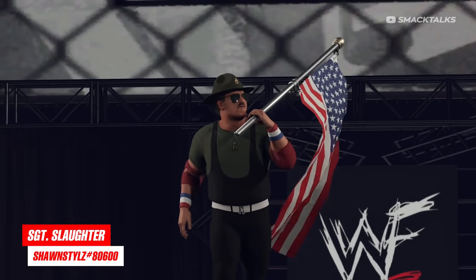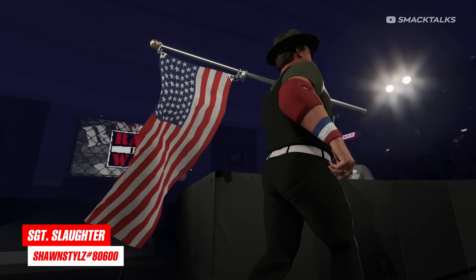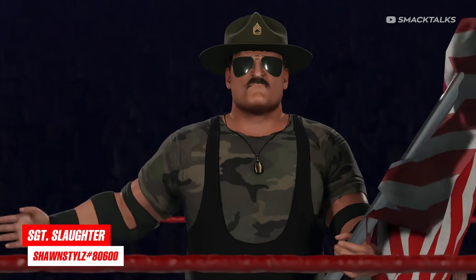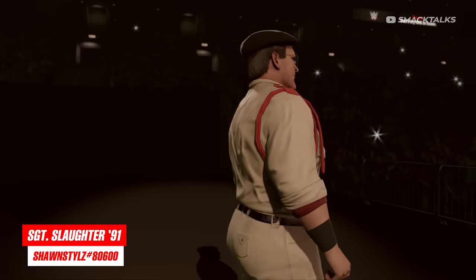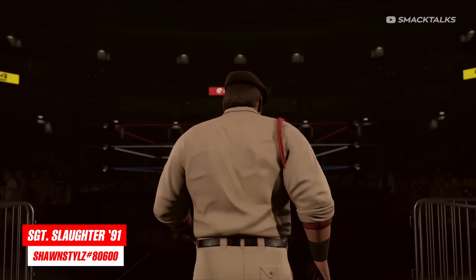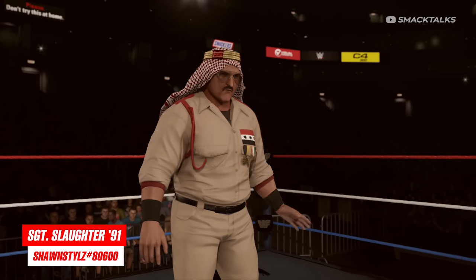Staying with legends, next up we have the latest additions to the Icons of the Ring series as Sean Stiles has released two versions of Sergeant Slaughter. The first version is a classic Sarge in his military outfit with his black singlet and green top, while the second attire sees him in a similar outfit with a camo shirt. The second version is Sergeant Slaughter '91, based on his heel turn where he turned his back on America and sided with Iraq. This one features Sarge in the military outfit he wore in WWE 2K14, while the second attire sees Sarge swap his military hat for a headdress and a green pair of boots.